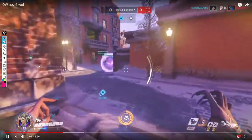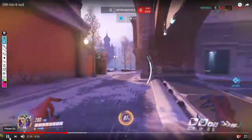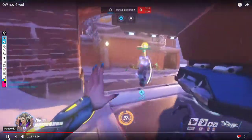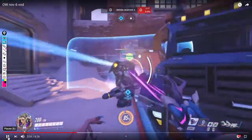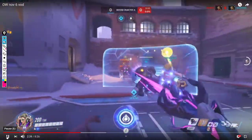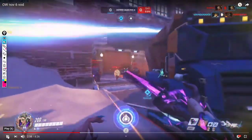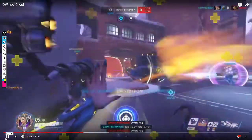Good damage orb right in the hall — perfect, gives you a chance to build some ult charge, which we do. You can see some right clicks here — this is all fine. To this point you've played pretty much perfect. Good feathering; I'd look for a damage orb just to get some ult charge. Now we have Coalescence and we have a pick, so we shouldn't need to use Coalescence. Our Hanzo died to a headshot — not your fault.